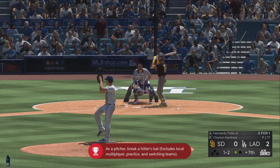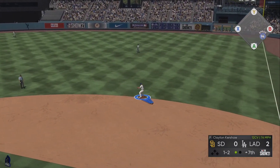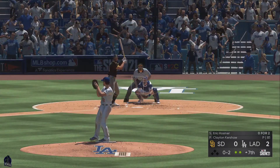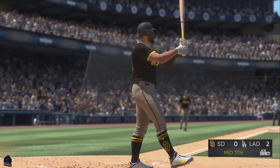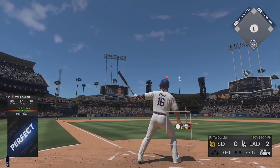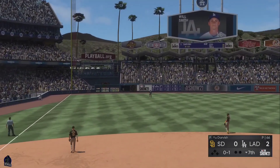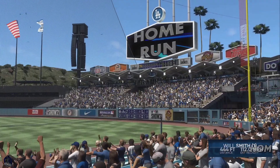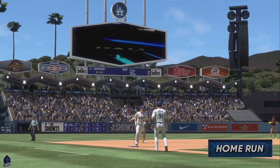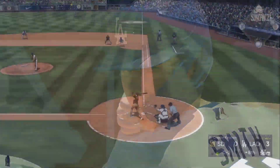Struck him out. Sent on the ground out to second, fielded cleanly, throw on to first. On the bases so far, he couldn't have drawn it up to be any better than he has been. A swing and a miss. Here comes the 0-1 — here's a shot to left field and deep. And that one is gone. A solo shot here to left, and the Dodgers have now taken a three-run lead.